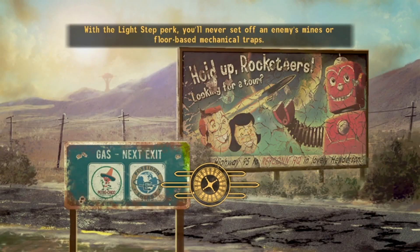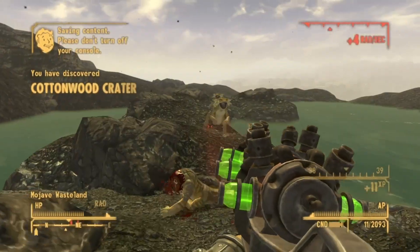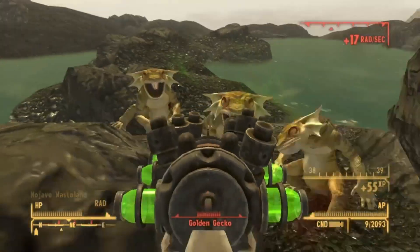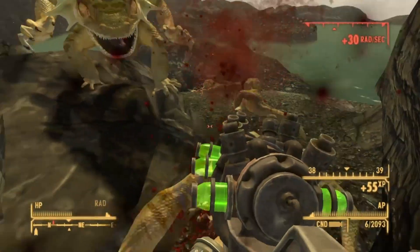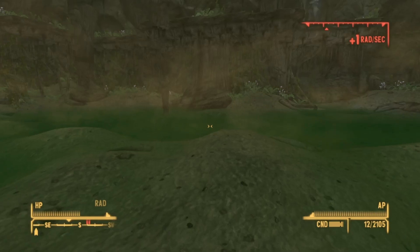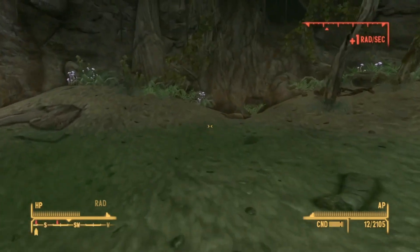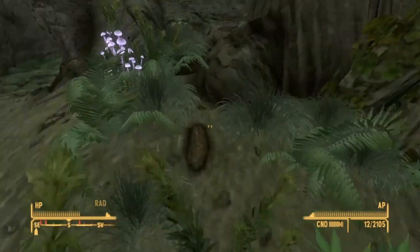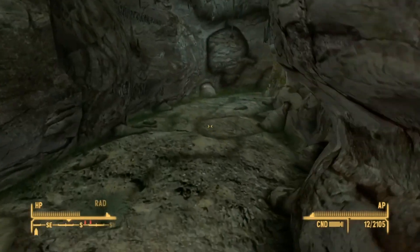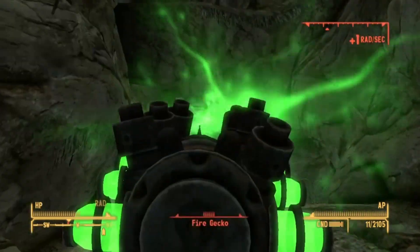Now looking at the Q35 Modulator, the unique version: the Energy Weapons skill required is 25, the Strength stat is 3, the damage is 40, and the DPS is 96, the crit is 62, and the critical multiplier is x2. As you can see, the stats of this weapon are a bit weird — the damage is lowered by 7 points, but the DPS has been increased by 30, the crit has been increased by 20, and the multiplier is the same.